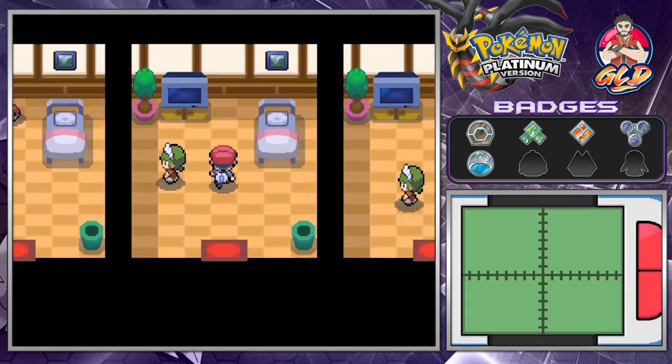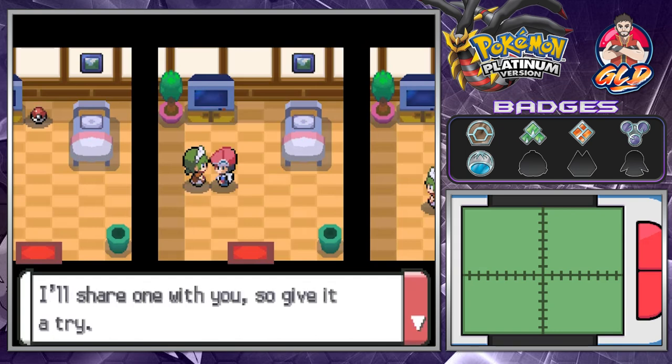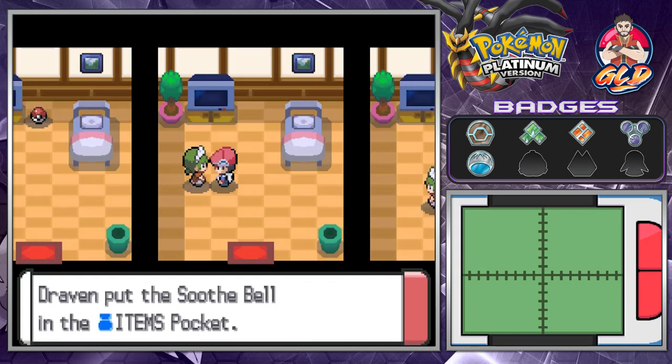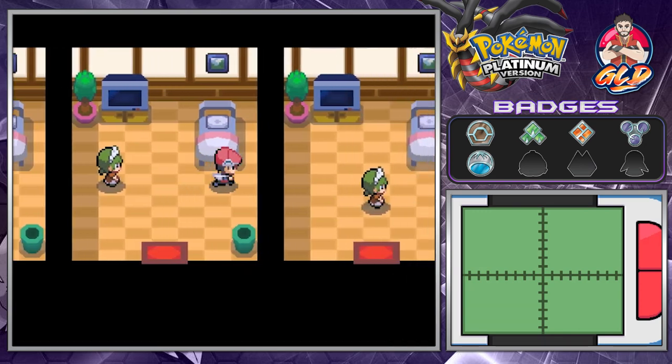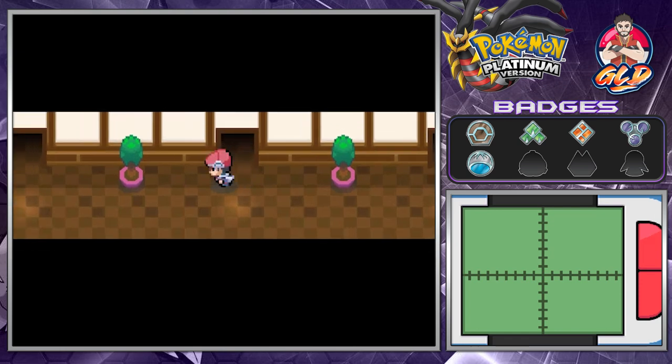Here we are in the Pokemon Mansion and we're going to be finding quite a few things, getting challenged by a few people. Here's this maid — she explains how to catch a Pokemon in the Trophy Garden. And if you guys don't know, there is a Trophy Garden where you can capture some rare Pokemon. Here we're getting another Soothe Bell.